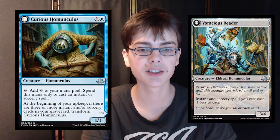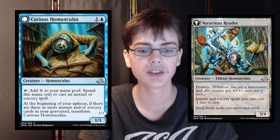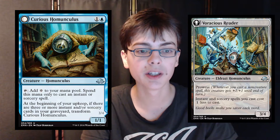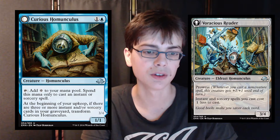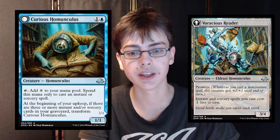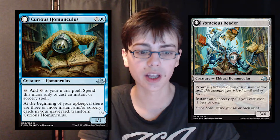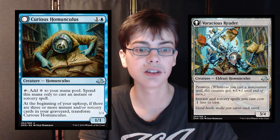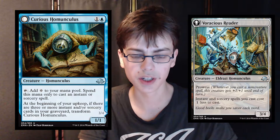It becomes Voracious Reader, which is a 3/4 Eldrazi Homunculus. With prowess, and instants and sorceries you cast cost 1 less. So basically it's a Goblin Electromancer, but different. I think this card is really good — it's a 2-mana 3/4 with prowess and a great effect. Obviously it won't always be that, but the front side isn't that bad. This might actually see play in standard or even outside of standard.